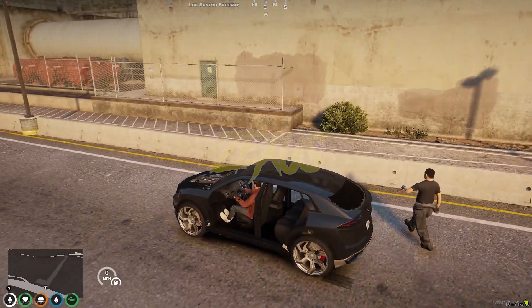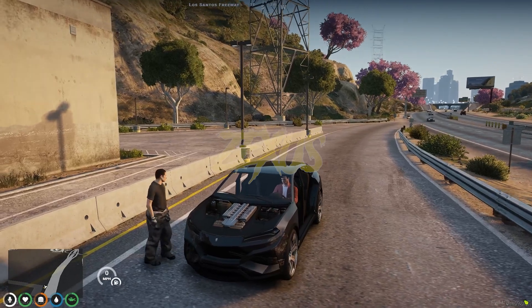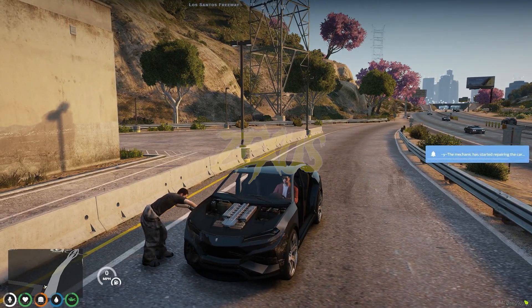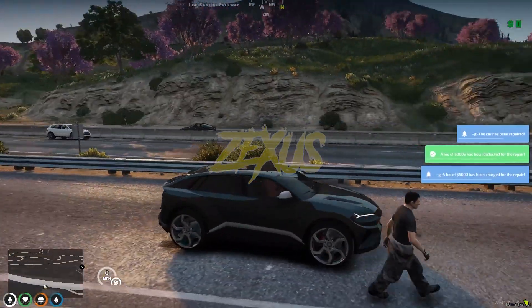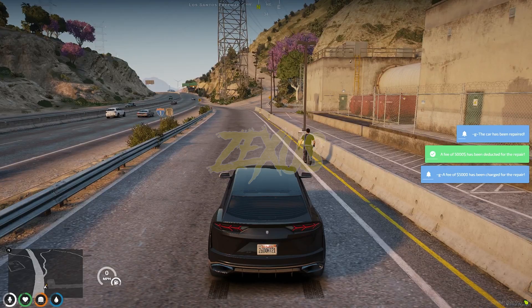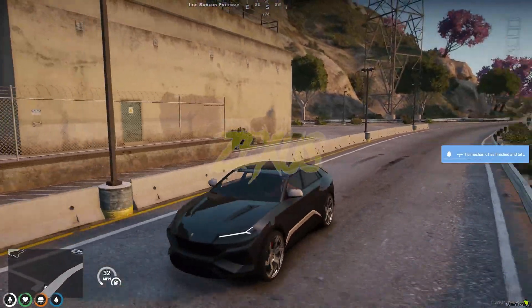Now he will try to repair our vehicle. He has started repairing the vehicle. As you can see, 5000 has been deducted from our bank and our vehicle got fully repaired, as you can see over here.